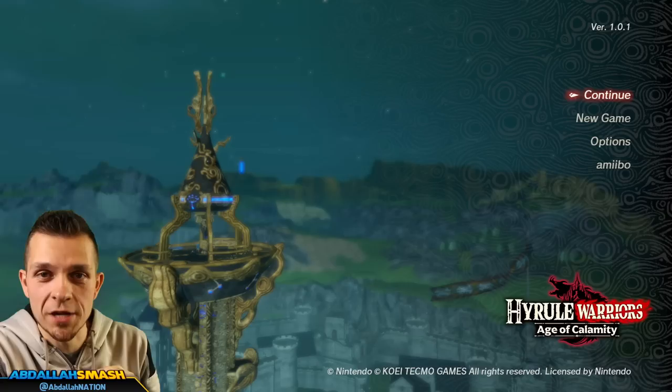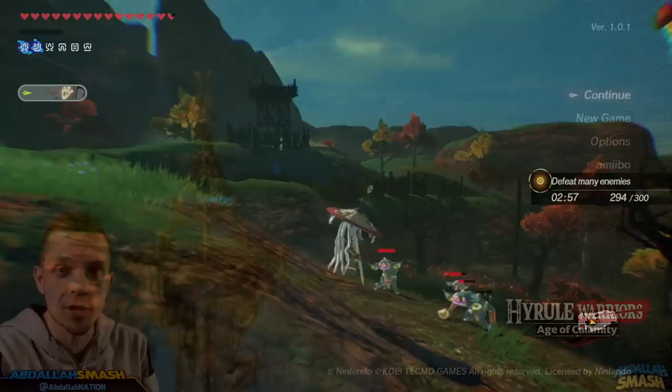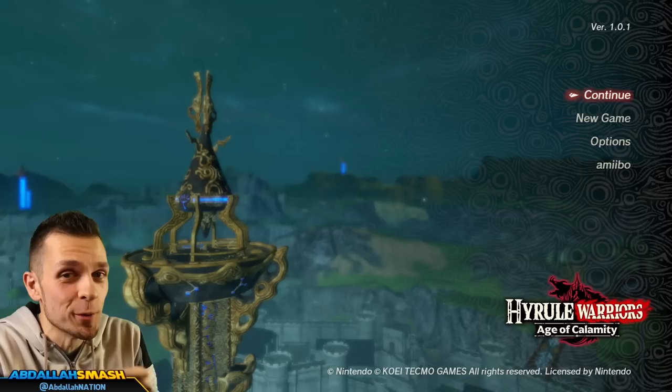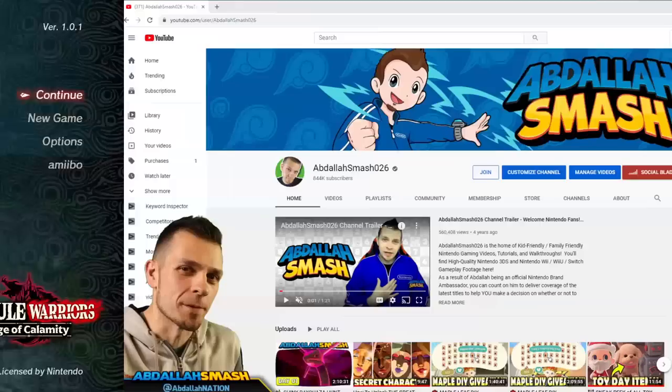What's happening everyone? It's Abdallah here with another exciting tips and tricks tutorial video for Hyrule Warriors Age of Calamity. Today's video is showcasing exactly how to unlock the secret character, Monk Maz Koshia. Those of you who have played Legend of Zelda Breath of the Wild Champion's Ballad — that secret final boss at the very end — he's a playable character in the game and we're gonna show you how to get him super easily.